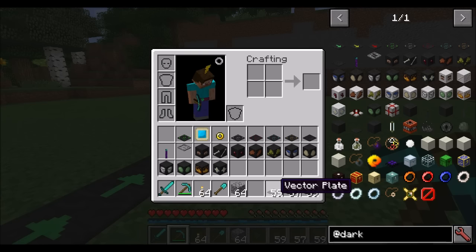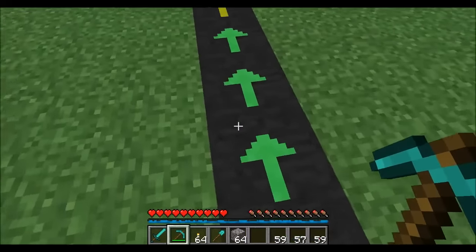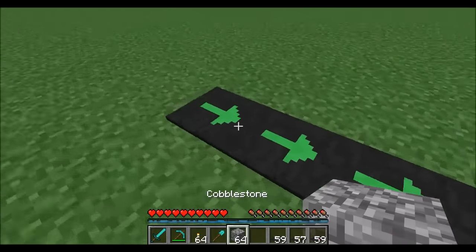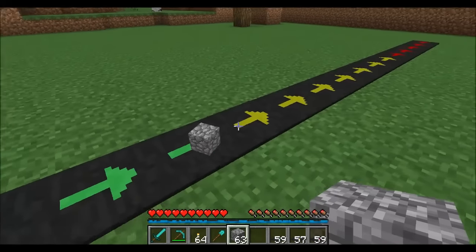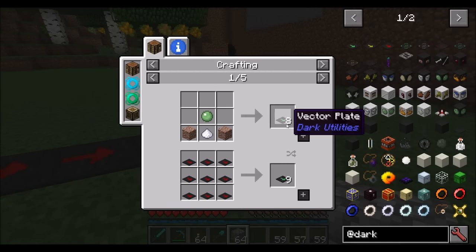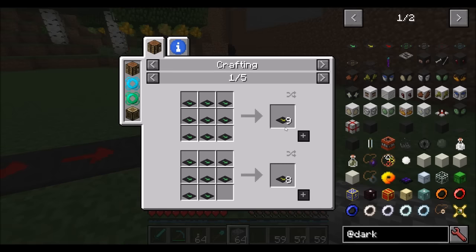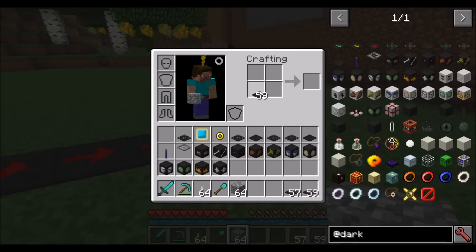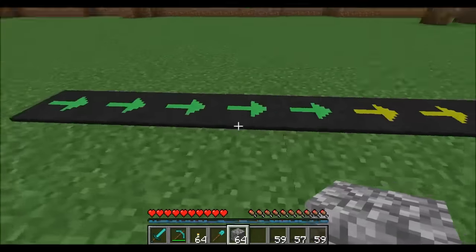The first things I want to show you are the velocity plates. They work to move any entity placed on top of them in the direction of the arrow. Even items go down this line. The three speeds are: the basic vector plate, the fast vector plates, and the even faster extreme vector plates. It's just a direct translation — one extreme vector plate comes from one fast. So you craft them together: green turns into yellow, yellow turns into red, and red turns back into green.